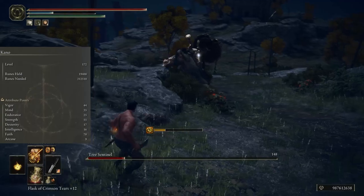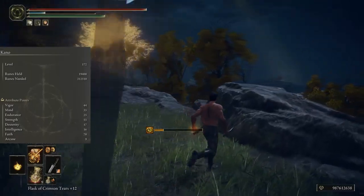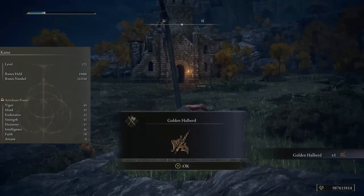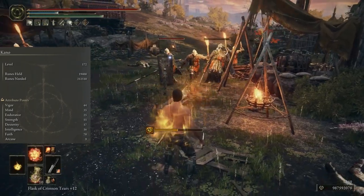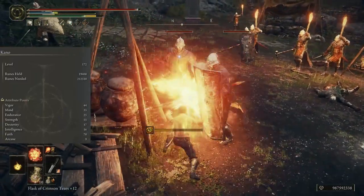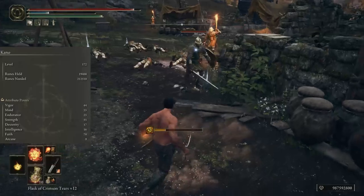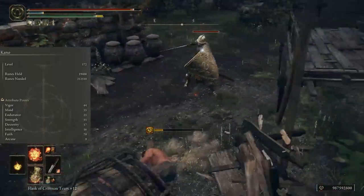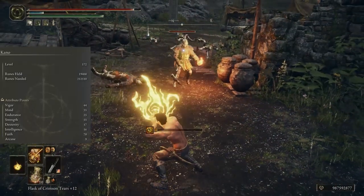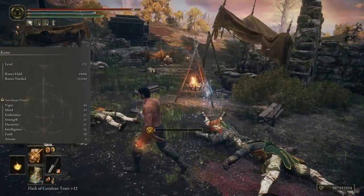At level 172, I have 44 Vigor, 35 Mind, and 25 Endurance — you can definitely keep Endurance at 20 though. Strength is at 55, Dexterity is 17 (you need 12 for the knife). Intelligence we won't need, but the Frenzied Flame Seal does also scale with Intelligence if you want to make an intellect build instead. We'll have 70 in Faith, which is our primary stat since that's what incantation damage scales off of. With a fully upgraded seal, you're looking at 258 incant scaling with 70 Faith and 50 Strength.